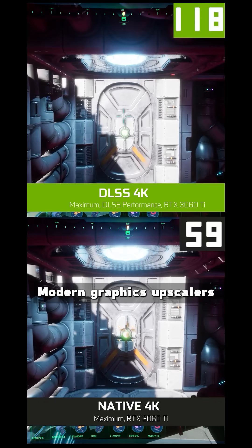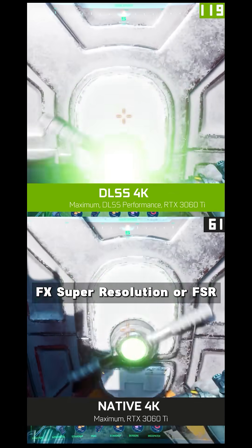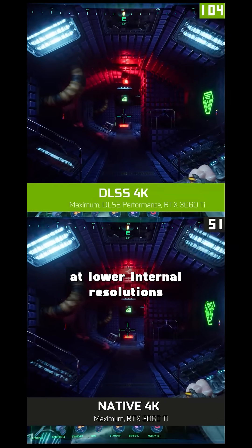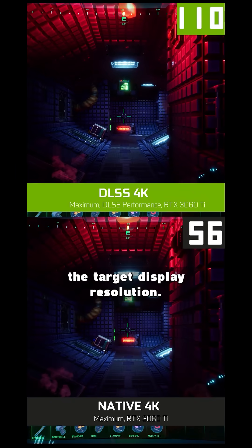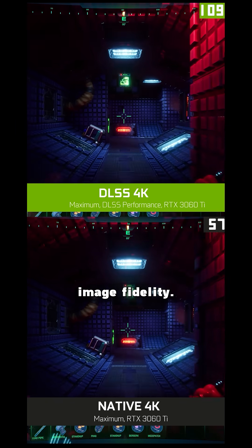Modern graphics upscalers like NVIDIA's DLSS and AMD's FidelityFX Super Resolution, or FSR, allow games to render at lower internal resolutions and then upscale to the target display resolution. This boosts frame rates on limited hardware but can trade off image fidelity.